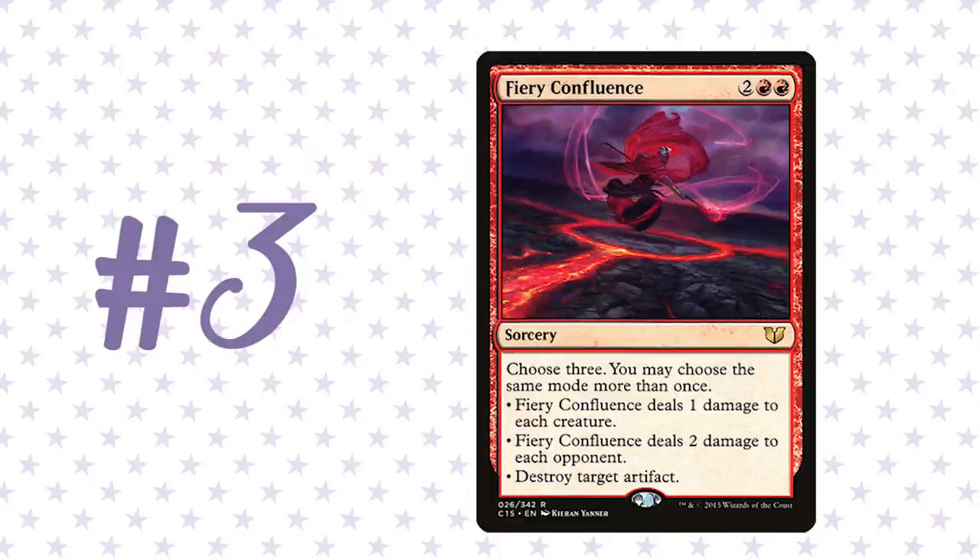But it can also blow up mana rocks at the same time: do four damage to their face and blow up a Thran Dynamo, or blow up two Signets and do two damage, or against a green deck full of one-toughness mana elves, do four to the face and kill all their mana dorks. In a game where the red deck stalls with the opponent stabilized at six life, Fiery Confluence is the one card you need — six damage right to the face for four mana. It goes much later than Koth, but for the red deck wins type decks, you really want this card.